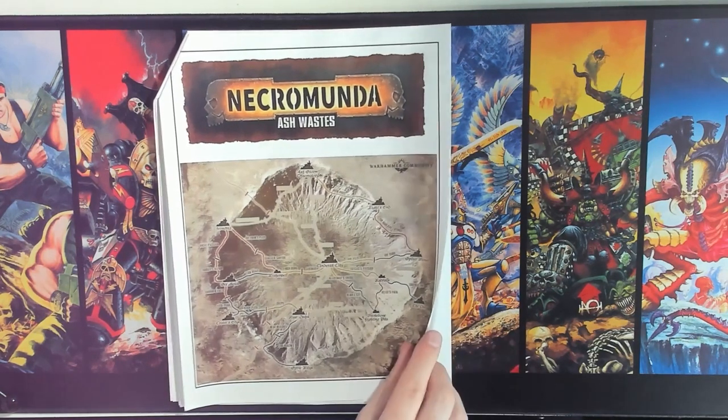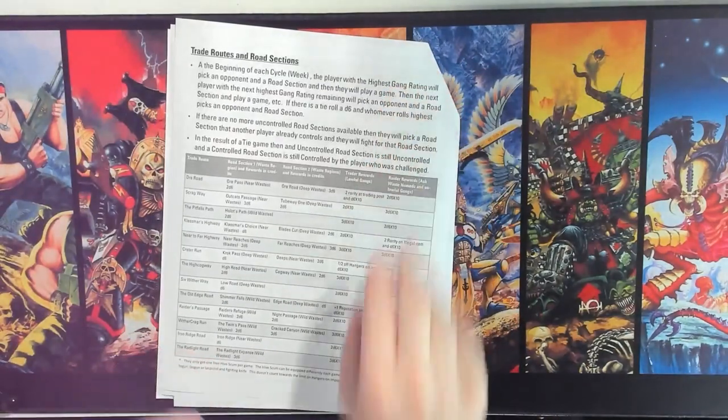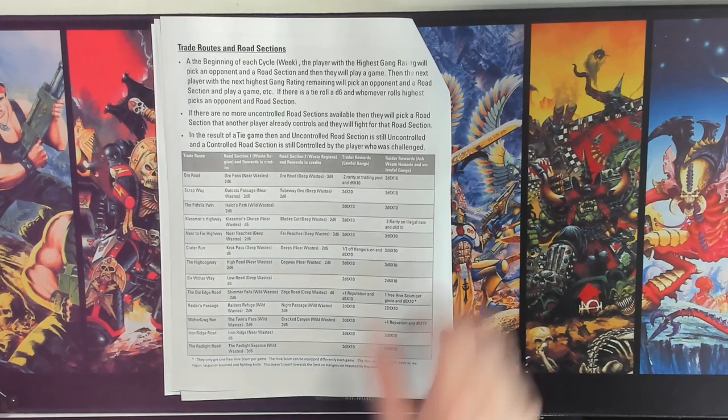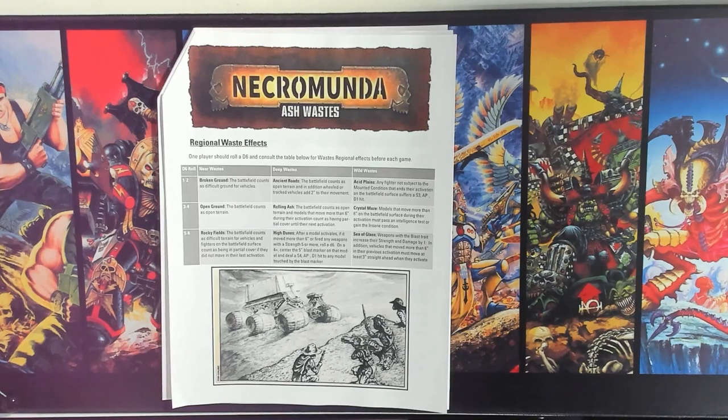The next page lists all trade routes and road sections, and explains how road sections are picked. Each week, the player with the highest gang rating picks an uncontrolled road section and a player to challenge. Then the next player below who isn't already in a challenge picks, and so on. If all roads are taken, players can start challenging others' controlled roads. If there's a tie, the road remains uncontrolled or returns to whoever controlled it before the game. I tried to simplify and codify everything so the campaign runs easily week to week, and so I can play in it myself.